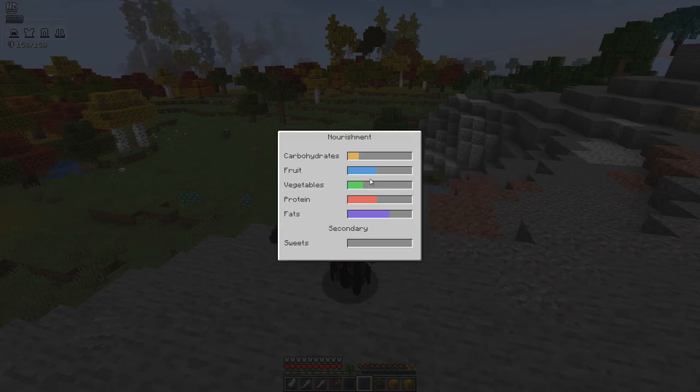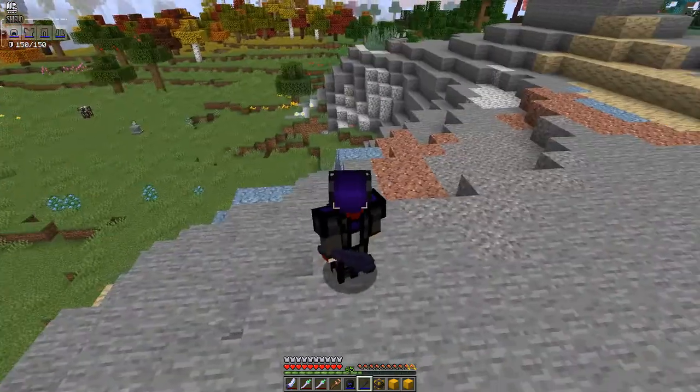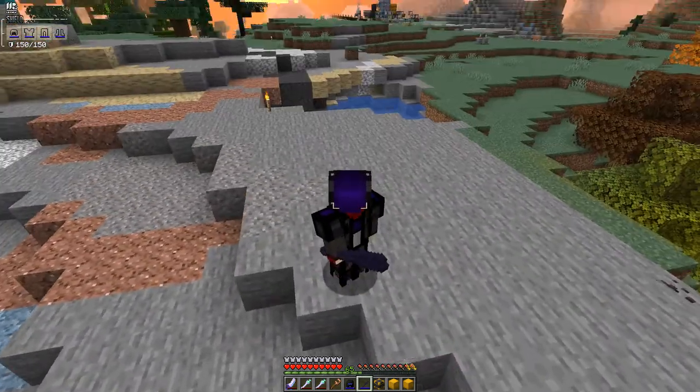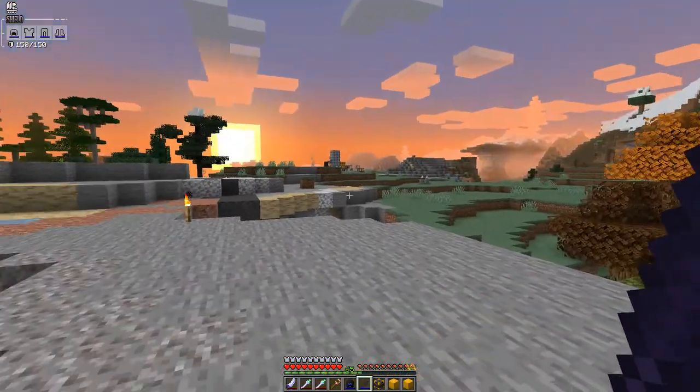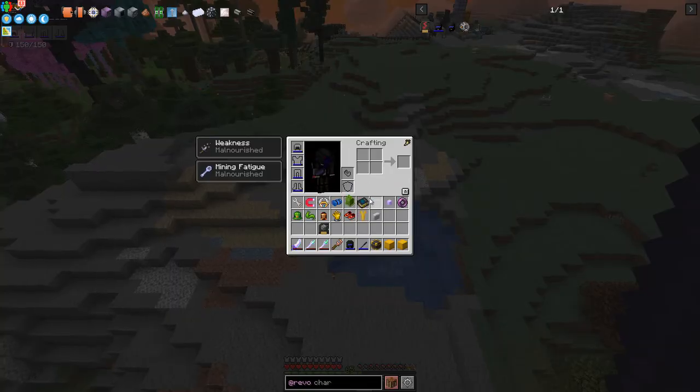Vegetables and fruit are a bit low. It's actually harder now to take damage because I can't fall down easily. The angel ring is disabled so I'm flying without it. If I'm out of range and I drop down, I don't take any damage — that's how I was getting my health down before.